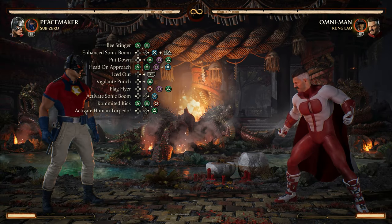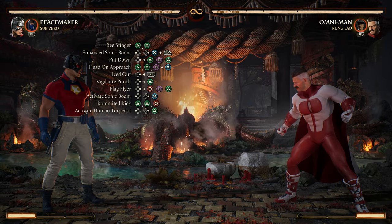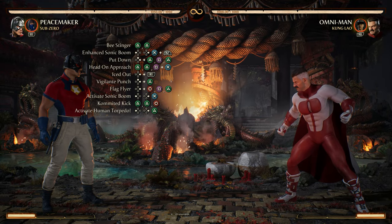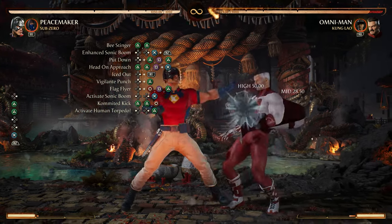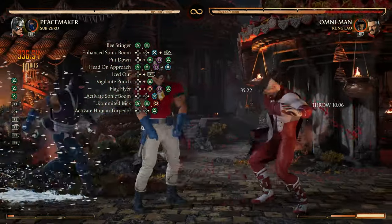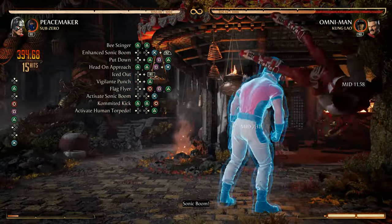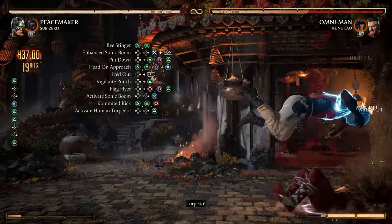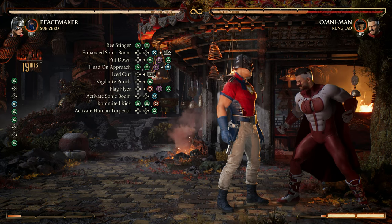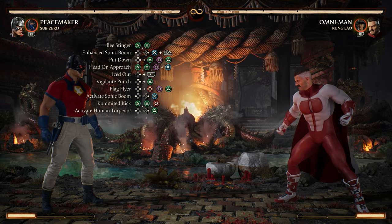Now let's do the entire combo from Beast Stinger all the way down to Activate Human Torpedo. Four thirty-seven damage — Peacemaker and Sub-Zero.